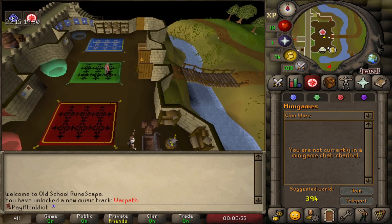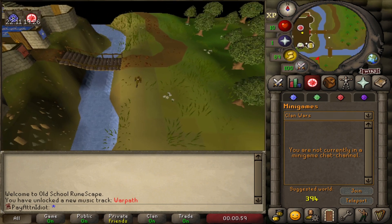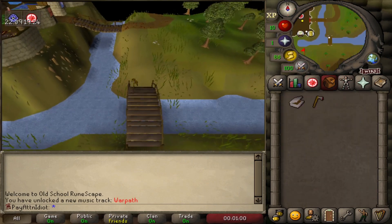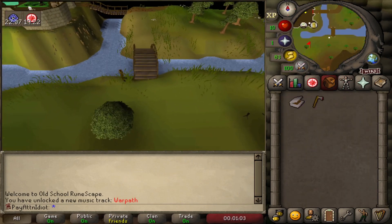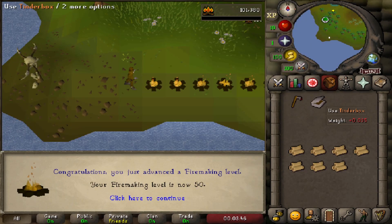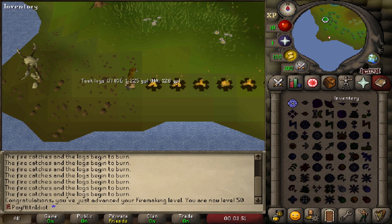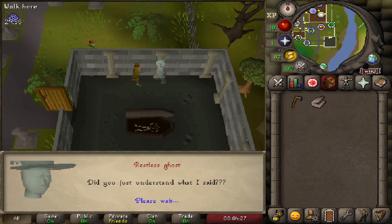Pull out your axe and tinderbox, recharge your run energy, then teleport to Castle Wars. Run all the way southwest to the teak trees and cut and firemaking the logs until you get 50 Firemaking. Whatever Woodcutting level you end up with will do. As soon as you hit 50 Firemaking, drop your remaining logs.